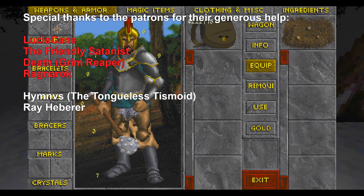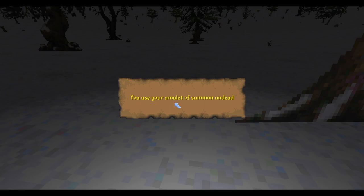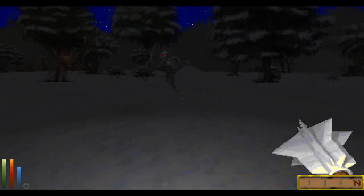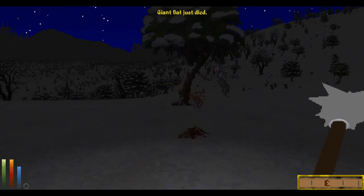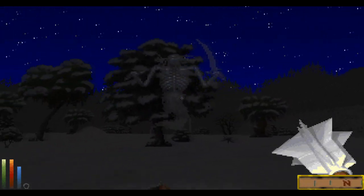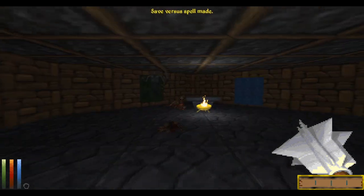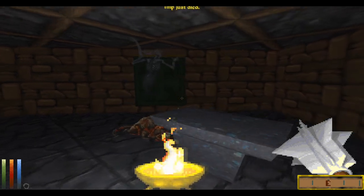Hey everyone, it's finally happened. Summoning and minion mods are starting to become available for Daggerfall Unity. I've been waiting for this ever since I learnt of the Daggerfall Unity project. A little background for those who don't know: in Daggerfall the Conjuration School of Magic doesn't exist — it first came in Morrowind. It's early days and these mods are rather primitive, but it's a great start and proof of concept. The best of these early mods seems to be Conjurer's Artifacts.